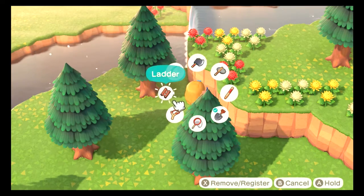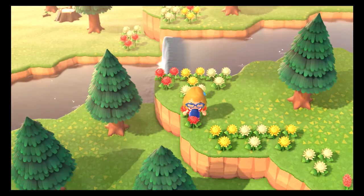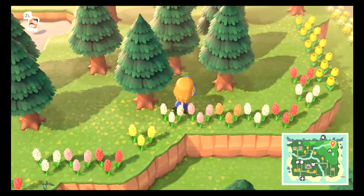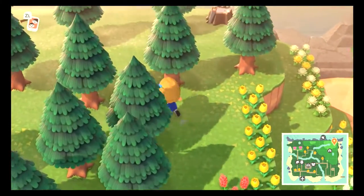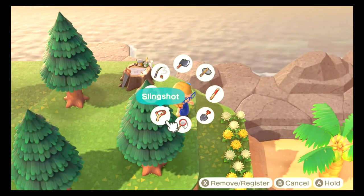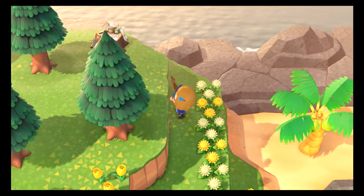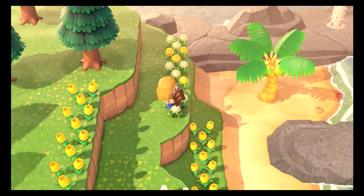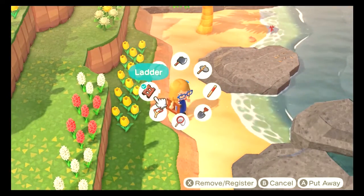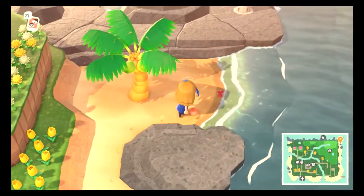Then we just gotta go back to Blathers and give that to him. My flowers are nice! There's some woodsy stuff up here, I like it a lot. Going down here to get my little tulips — I think that looks really nice.